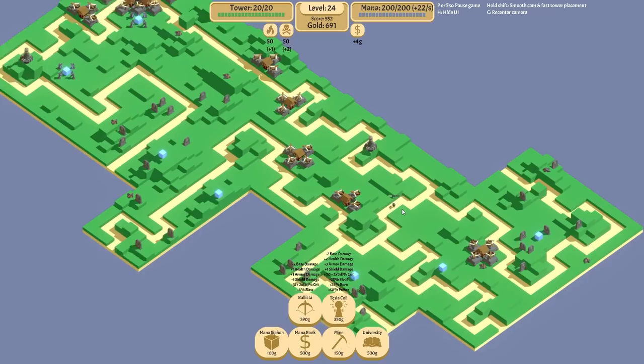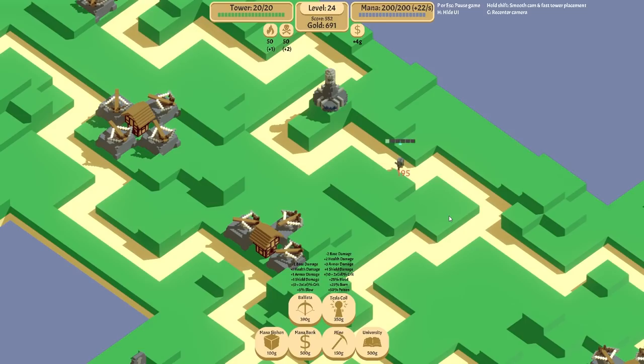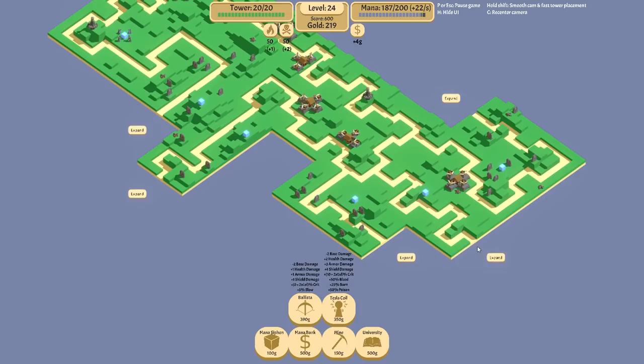I might build just for the sake of buffing the tower's health. But at the same time, there's a part of me that knows that if something does get to the tower, it means my defenses are falling. And considering how much I'm investing into a single point of defense, that won't go well for us. Let's go for the Bleed — we will go for an upgrade on the Tesla Tower over anything else right now. Let's continue to expand out.